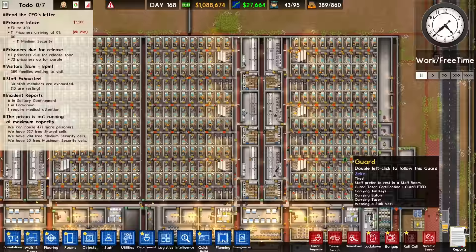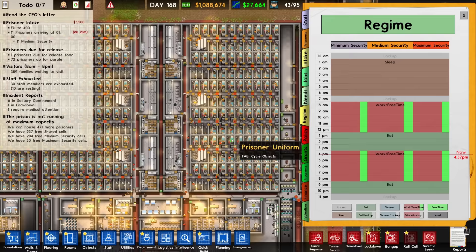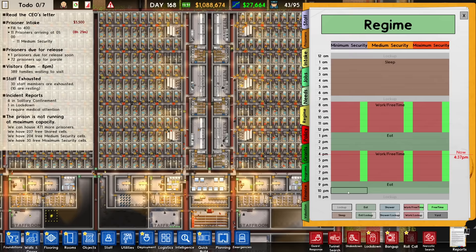For example, in this yard here, we need to make sure that during work free time — when they could be using the yard for exercise — between 8am and 12pm, and 4pm to 8pm, we need guards patrolling each yard. For the canteens we should probably have a guard in each canteen patrolling between 1 to 3pm and 9 to 10.